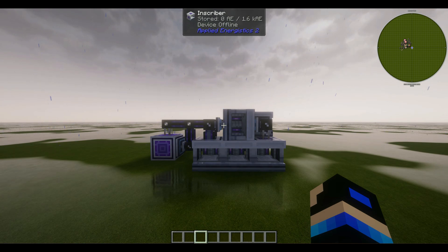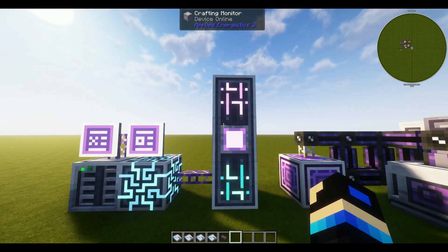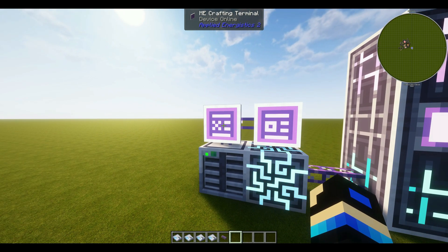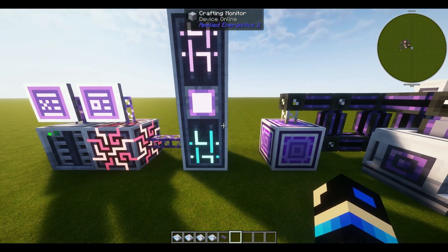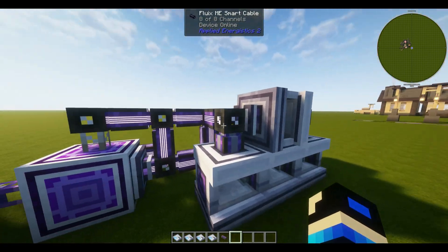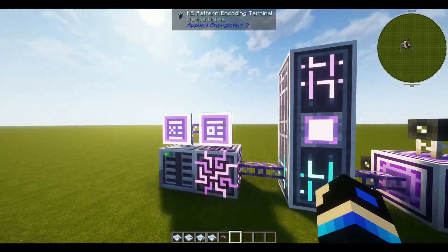To make sure everything works, let's build our ME system and verify we have all eight channels. I went ahead and assembled a quick ME system with a crafting monitor, crafting storage, and co-processing unit. Over here we have an ME pattern encoding terminal and an ME crafting terminal. We also have an ME controller, storage drive, and a 164K drive for testing. After hooking it up, we can see all eight channels active with power.